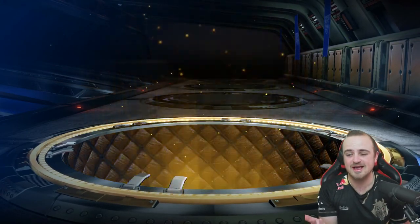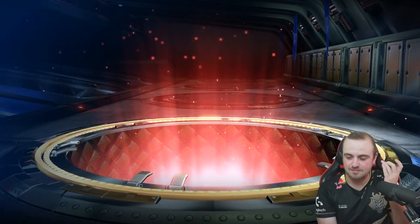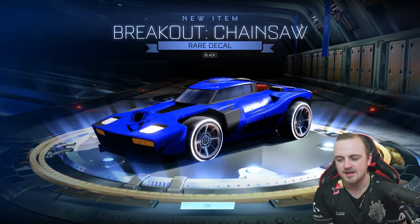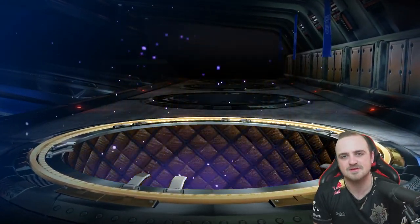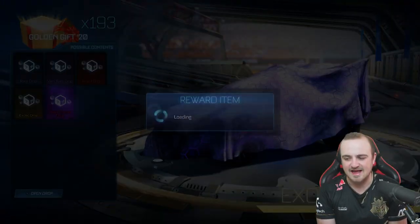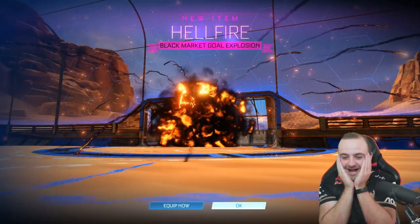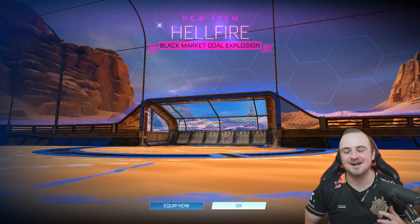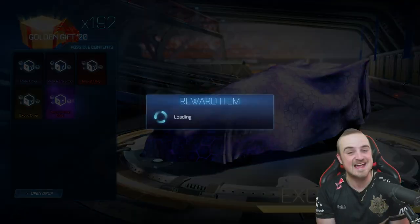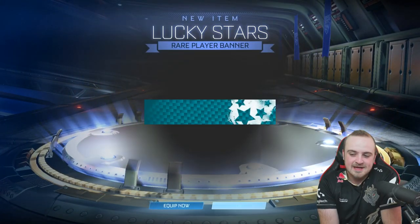Let's be real, because we want to try and get mainframes and stuff. But it's not impossible to get 200 black markets from 200 crates — obviously that would be 1% over and over, so 0.01 times 0.01, 200 times in a row. It's essentially impossible. But so far some decent luck: an import, a painted exotic. Oh my goodness, a hellfire! I forgot you can't get painted hellfires in a crate. Eight crates in, we've already had an import, an exotic, and a black market.